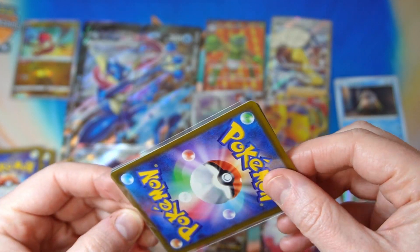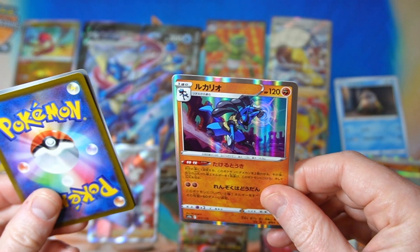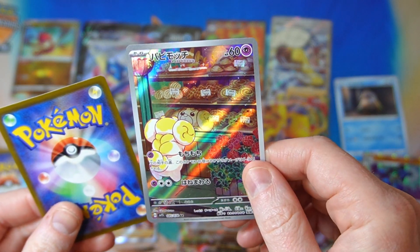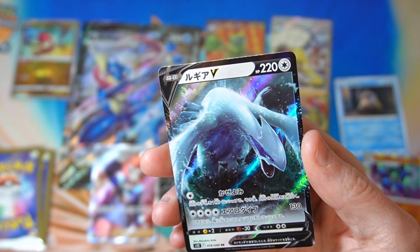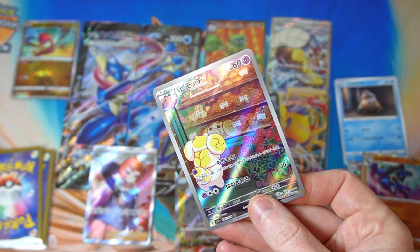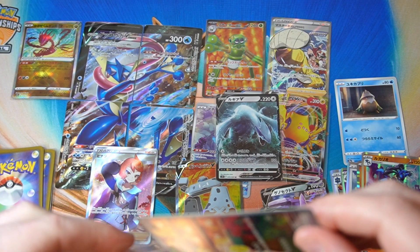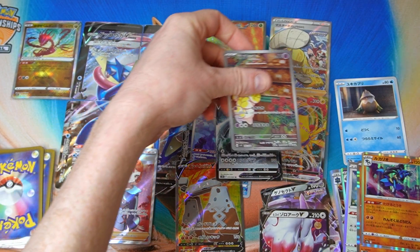What do we got in this one? We got a Lucario. We got a little bread dog. And then what is this? Lugia! Okay, pretty good. Still worth a few bones for a Lugia, so we'll take that. And then we got our nice little doggy here. I'll take as many art rares and stuff as they want to give me, that's for sure.